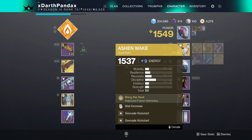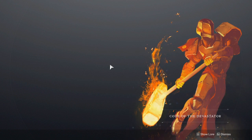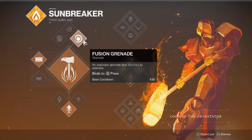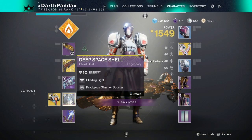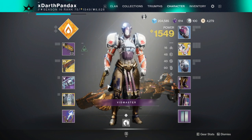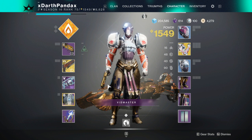Basically all you need: Sunshot, Action Wake with double grenade kickstart, and discipline — try to get it between 90 and 100. You want middle tree Sunbreaker with fusion grenades.